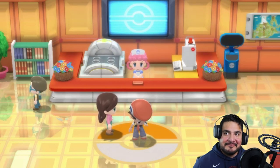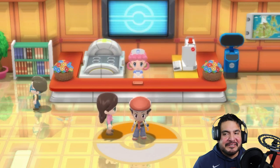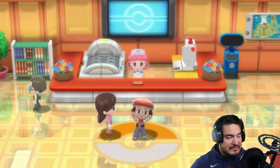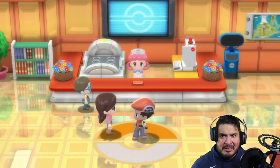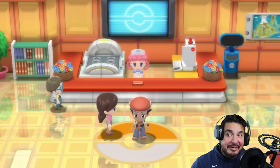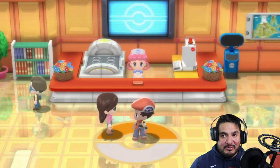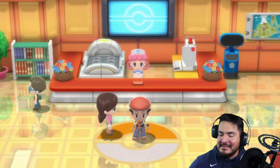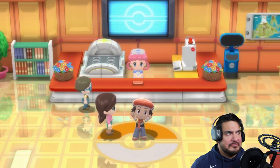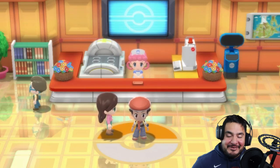Hey guys, it's your host Draven, welcome to another episode of our Pokemon Brilliant Diamond walkthrough. I'm excited about this one. I got a new green screen — shoutout to Elgato for providing it. There are no folds, none of that stuff I don't have time to iron out. The lighting here is pretty cool, so let's go ahead and have some fun.